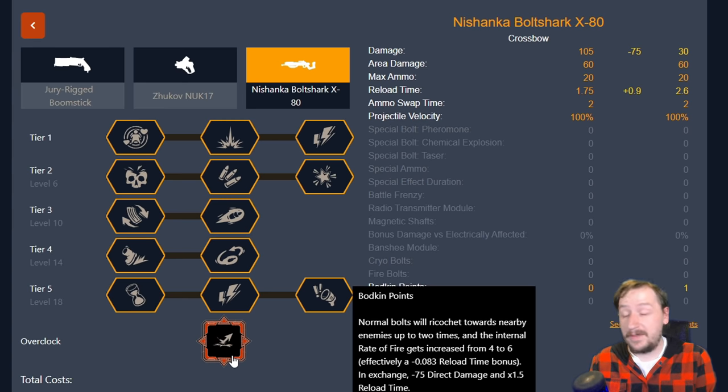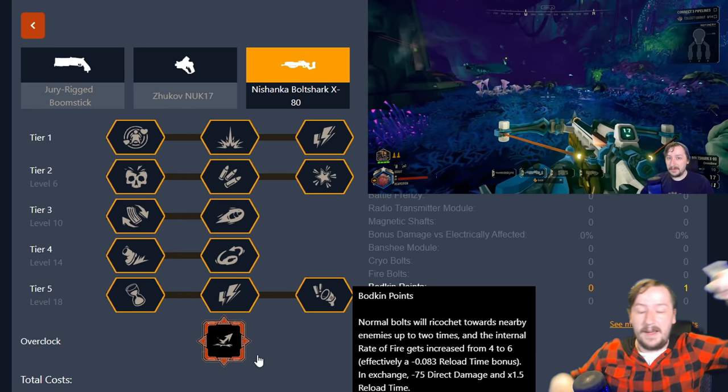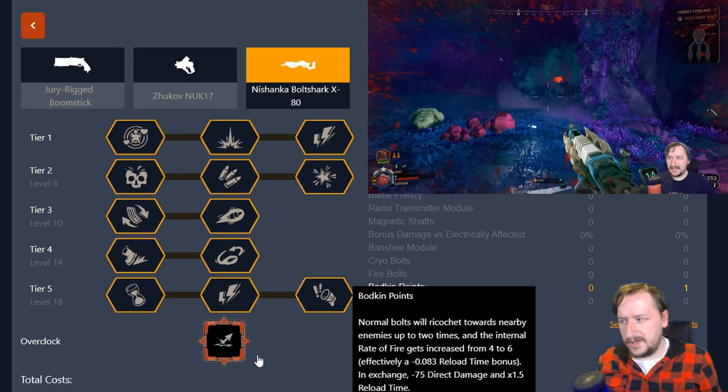Now one of my favorite overclocks: Bodkin Points. What Bodkin Points does is make it so that all of our normal bolts, when we hit an enemy, will bounce into other nearby enemies. This does come at the cost of losing 75 direct damage — a lot of damage that we lose — and we also get a slightly longer reload time. However this is actually pretty good for clearing up hordes. You can kill hordes fairly fast. It will try to bounce into the nearest enemy and it will still be stopped on solid objects, so if there's a little hill between enemies the bolt may just hit one enemy, go into another, then hit the hill. It will just try to prioritize the nearest enemies and it seems to have fairly long reach to the next enemy.